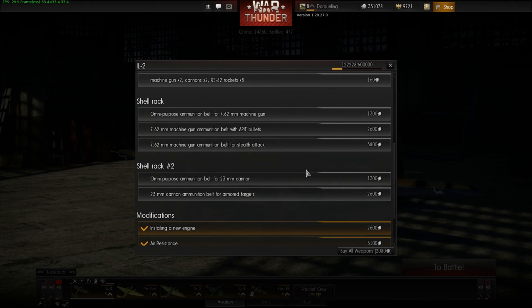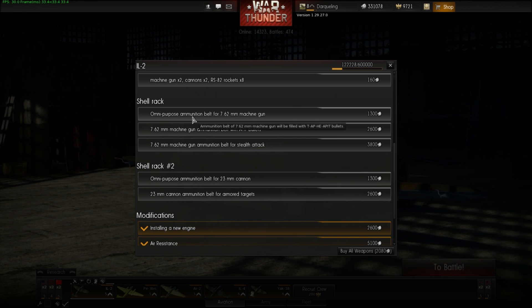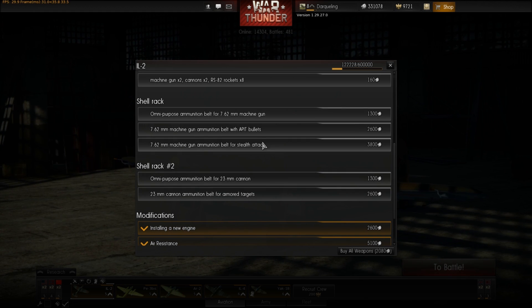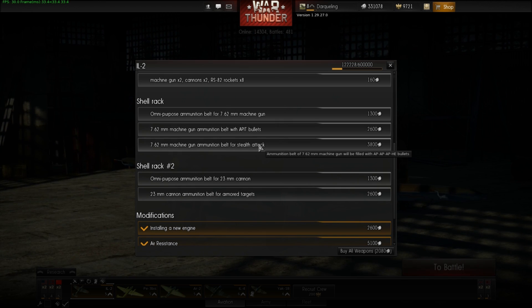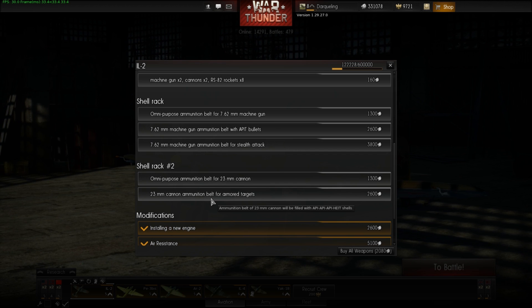One of the major inclusions in the new patch is the different types of ammunition you can put in planes, ranging from omnipurpose — a mix of tracer, armor-piercing, and HE — to armor-piercing incendiary tracers, high-explosive incendiary tracers, single-source armor-piercing incendiary tracers, armor-piercing all the way through with a high-explosive round at the end. In addition to machine guns, cannons also feature these same types of shells, as well as certain shells for specific purpose targets.